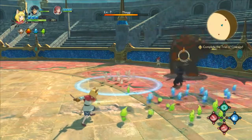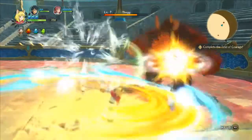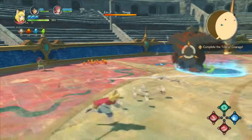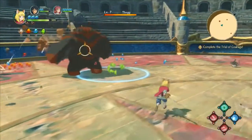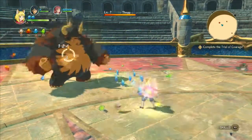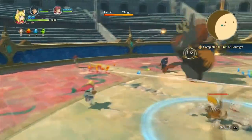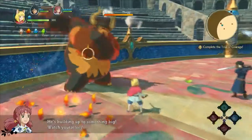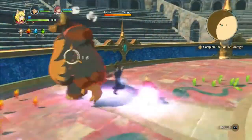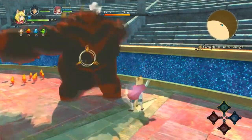When you press the R2 button, you can bring up your different skills — there are physical attacks and magic attacks. But if you hold down the button while doing that, you can actually use the different Higgledees to add additional elemental buffs. So if I'm doing a regular special slash, it's just physical damage. But if I charge it, I can start adding in fire, water, and wind to the attacks.